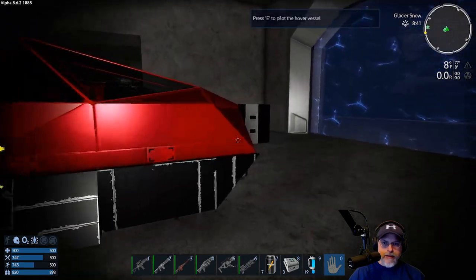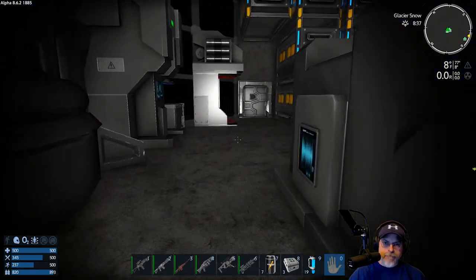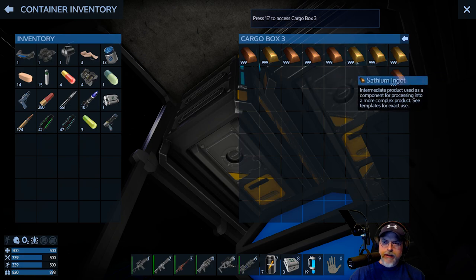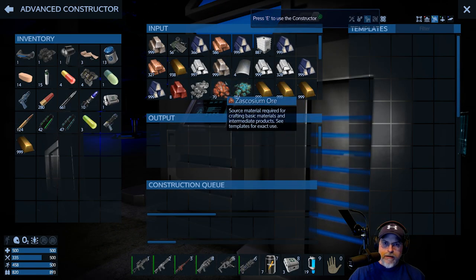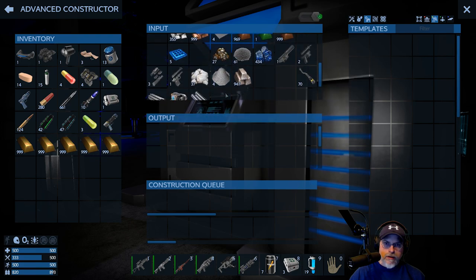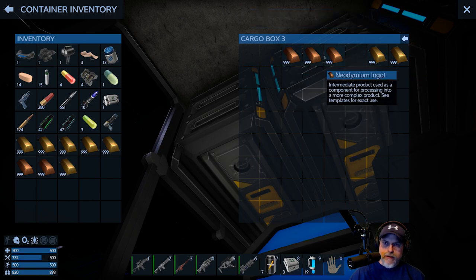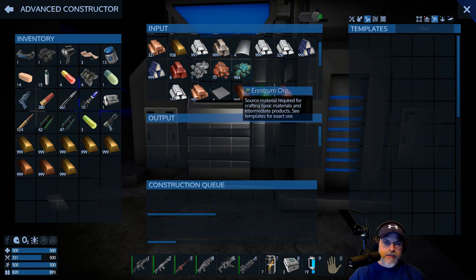I'll probably just delete the extra one and go with that. Anyway, what are we here for? We're here for some food. We have got lots of silicon. We do have a little satium left here — I want to grab some but I don't want to take everything from down here. Yeah, we do have a pretty decent supply of it though. Let's pull that out and grab a couple more neos. I did leave some zascosium and some erestrum down here too.